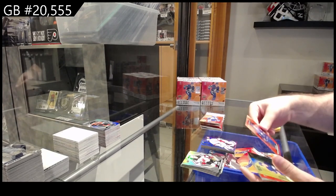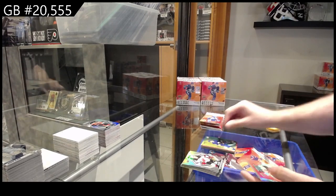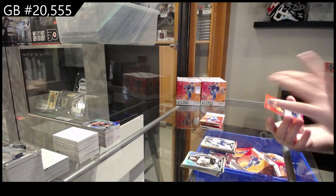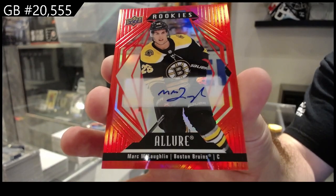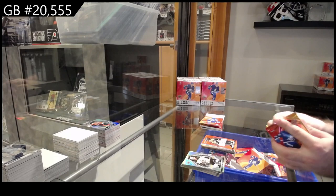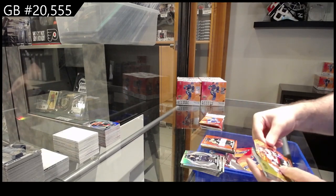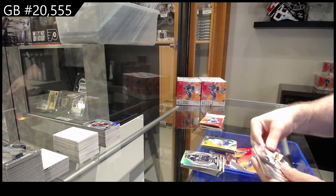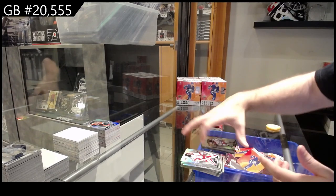Red rainbow rookie Owen Power for Buffalo, Peyton Krebs for Buffalo, color flow Shawl Grin for the Maple Leafs, and for the Boston Bruins McLaughlin. Rookie auto for Boston, orange slice of Lodin for Ottawa, color flow of Parise for the Islanders, iced out of Gibson for the Ducks, and a rookie for the Rangers of Schneider.